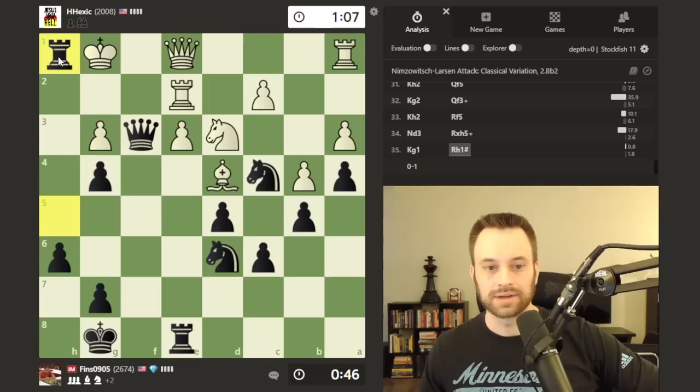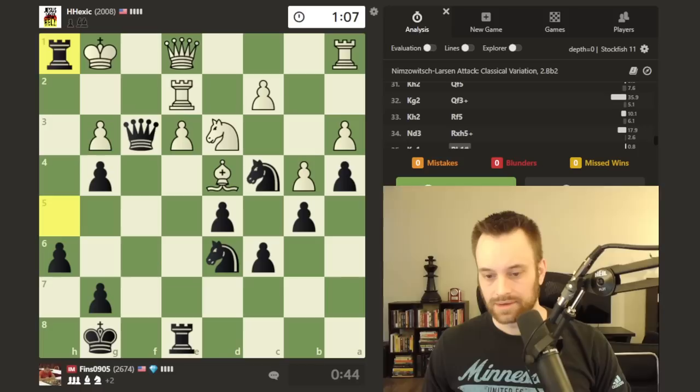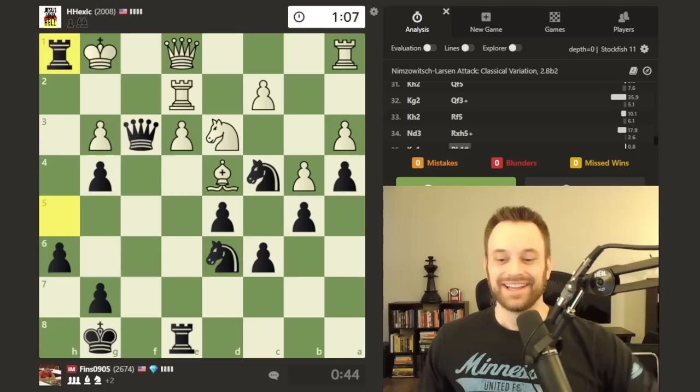There we go. You can see here the triangle — the triangle and killbox mate are two mating patterns that often go together. You can drive the enemy down the board with your queen and rook. My opponent said sorry in the chat, then said gg lol. Well, no reason to apologize.